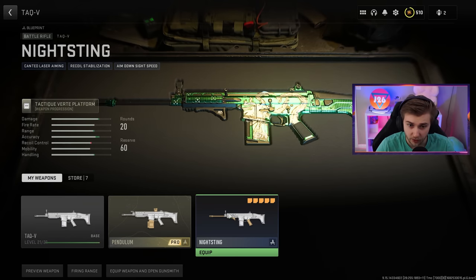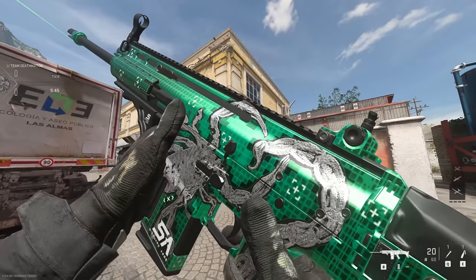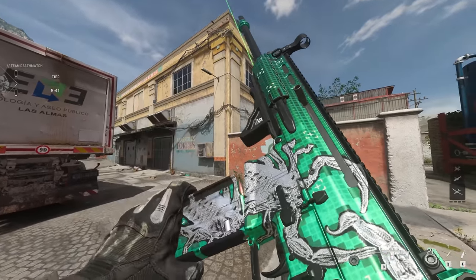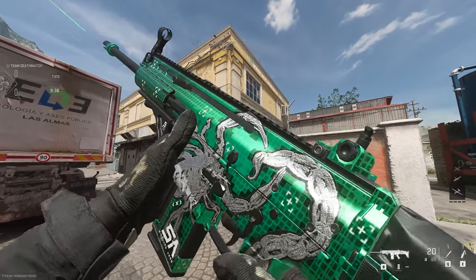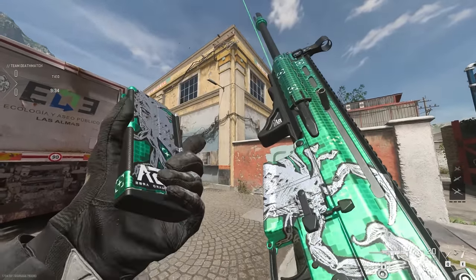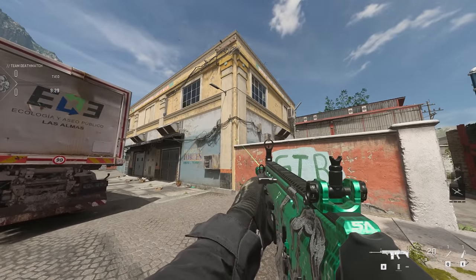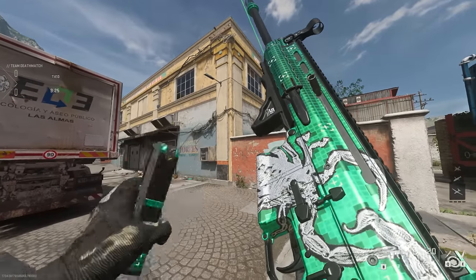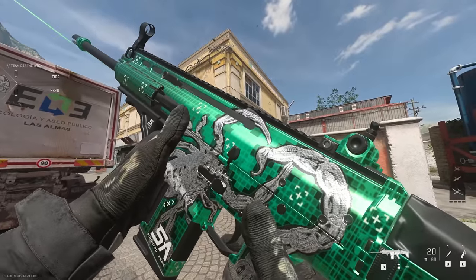Now that we have everything, let's take a look at our Night Sting blueprint for the TAC-V. Here are the attachments it comes with, and here's what the TAC-V looks like in-game. It's not a bad blueprint by any means — it's just a little disappointing since we got the same exact skin for the M13 within the last week or two. It's cool that it's on different weapons, but you might as well just give us a weapon vault so we can throw it on whatever weapon we want instead of only the M13 and the TAC-V. Clearly they can just toss this onto whatever weapon — it's the same exact camo.